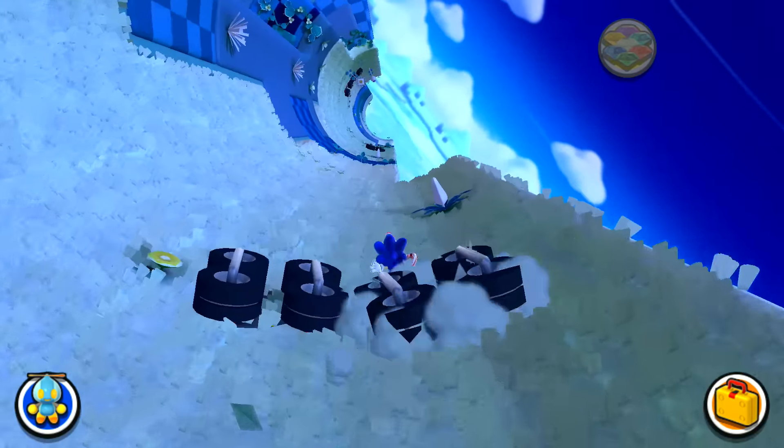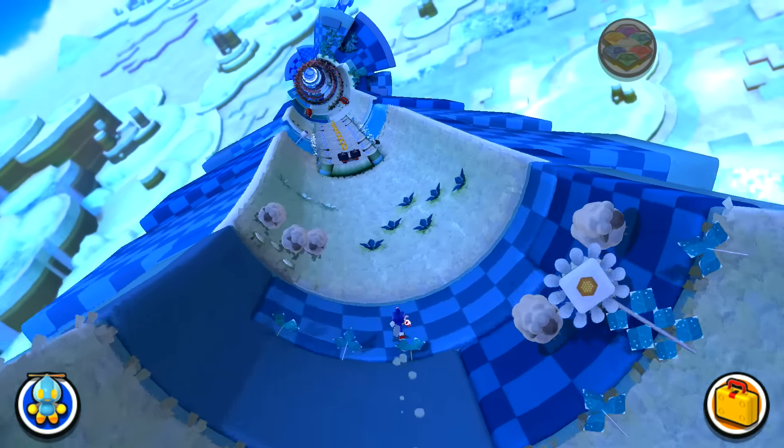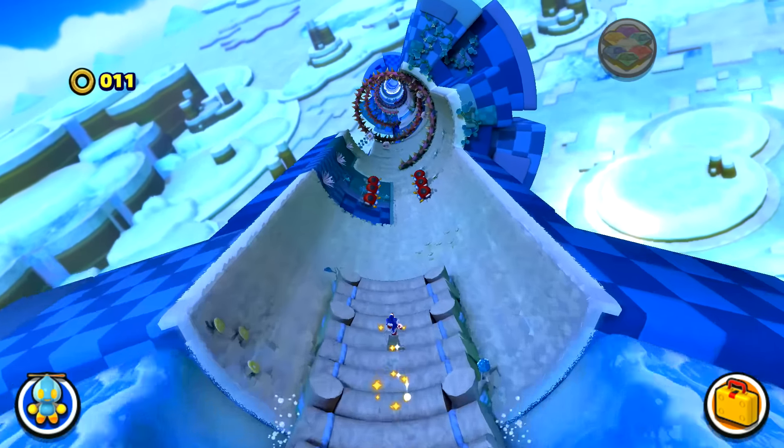One thing that's actually pretty cool is that whenever you do the dash pad thing, Sonic goes into this sledding/skiing kind of animation. It kind of makes sense but unless it's on ice, it doesn't really make too much sense either.